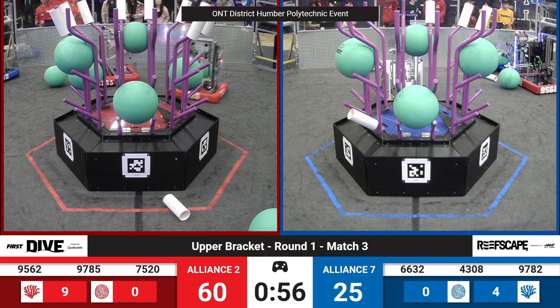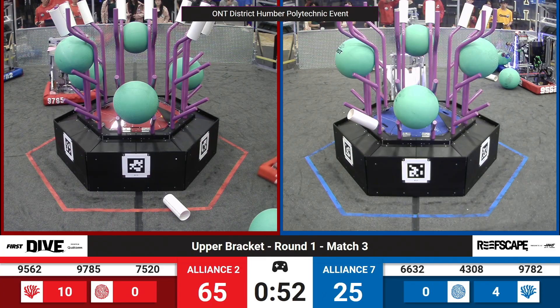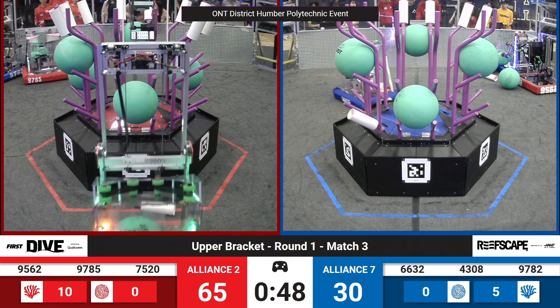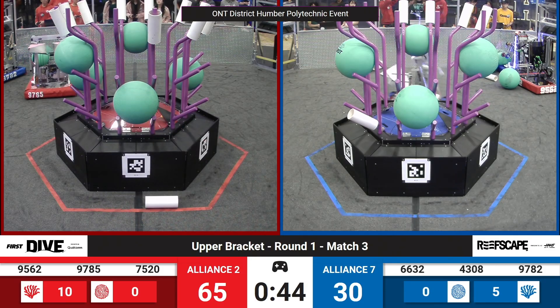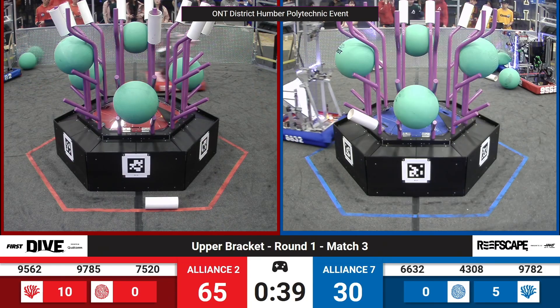Team 9782 is looking to get some coral. Can they do it? They're looking for an opportunity here. Team 9785 cannot get past though — Team 9782 playing that excellent defense. Let's check out our Blue Alliance over on this side. The score is currently 65 to 30.